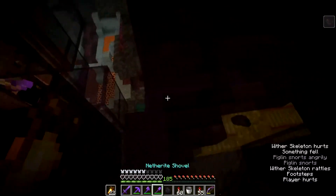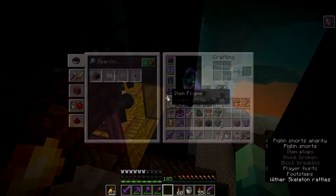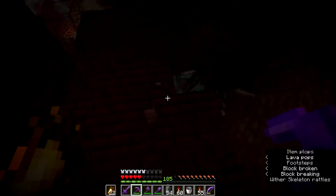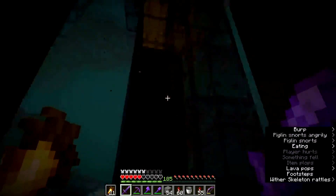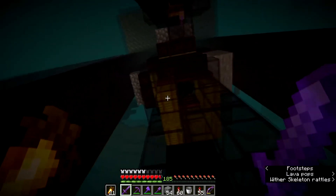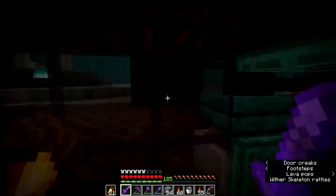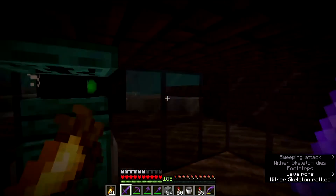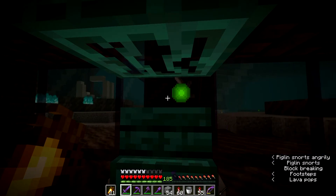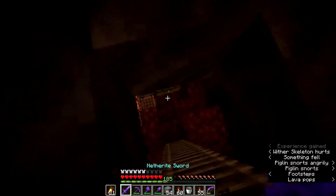A ghast hit me — let me check the damage. It only broke one trapdoor and a few bits of glass, which I've now fixed. I should carry some tinted glass in my ender chest just in case. The wither skeletons fall down and get attracted toward a piglin, run over a trapdoor, fall into a hole, and I AFK down here just swinging my sword to kill them. That's how I've killed over 6,000 wither skeletons.